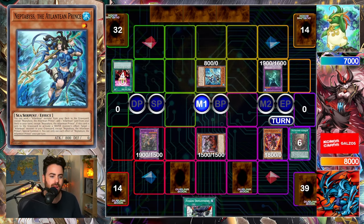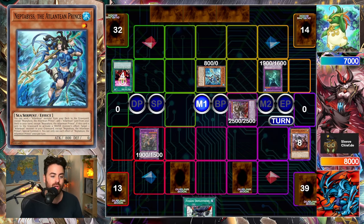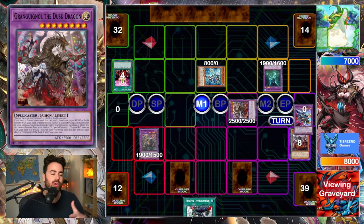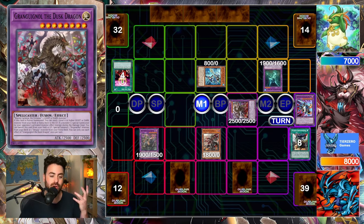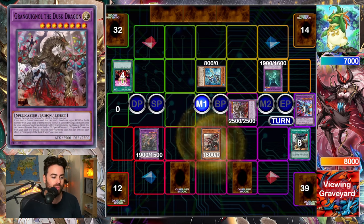This could go really in any direction. We're playing against Atlanteans and they're trying to go into XYZ. On summon, it's very important that you get rid of Neptabyss as quickly as possible. We gave them one draw during their turn but we have so many layered interruptions that it's going to be really hard for my opponent to play. Going into Granganyol, which can send Brimaze from the graveyard — there's already a fusion on our opponent's board.